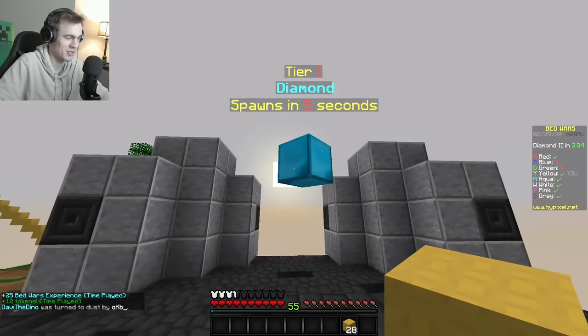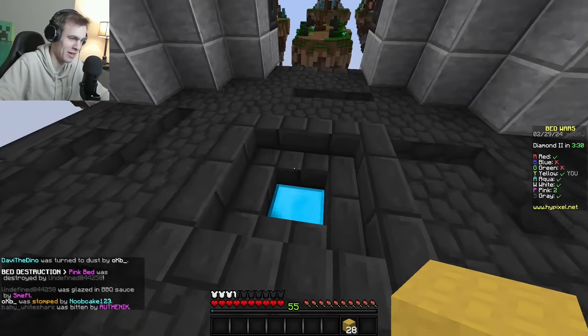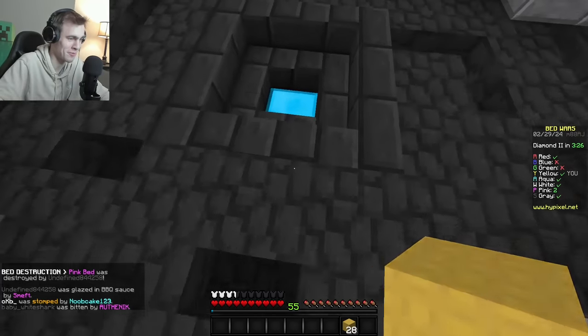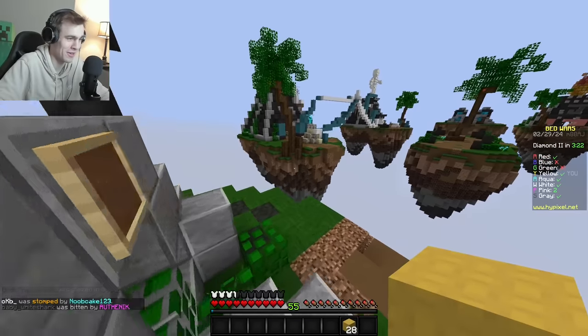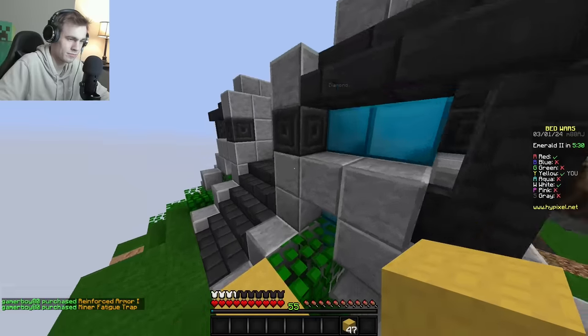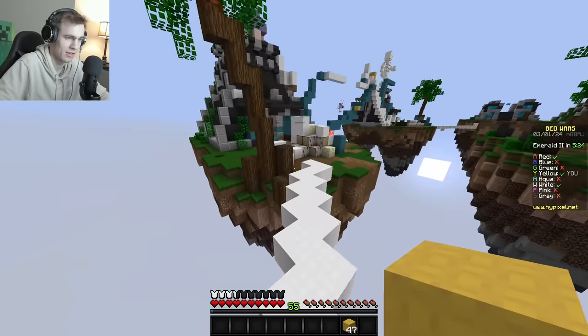When you go up to a generator — whether it's at a base, in mid, or at a diamond gen — it doesn't look like anything is there. But a diamond just spawned and I picked one up. I finally got an emerald too. I'll bring some diamonds to our team chest, and I'll come help with white when I can.